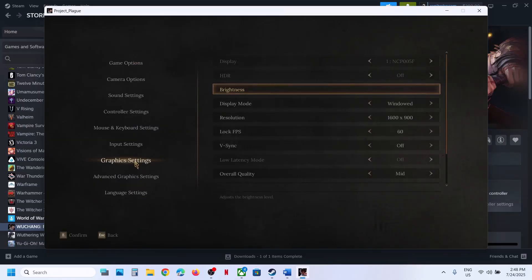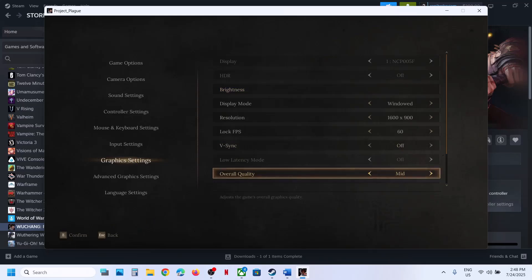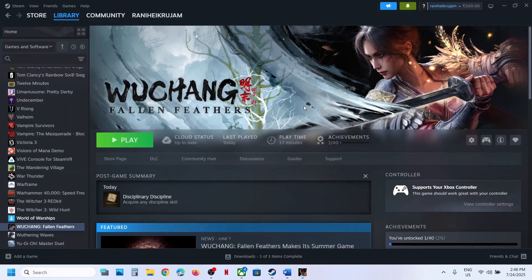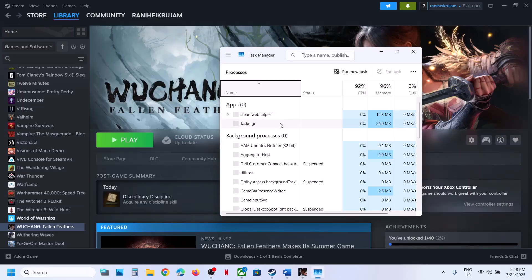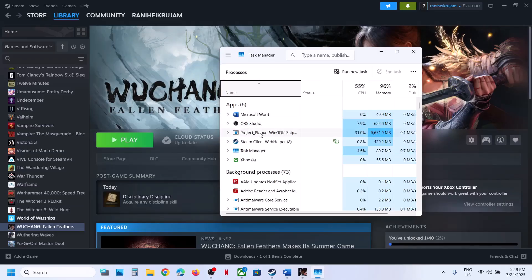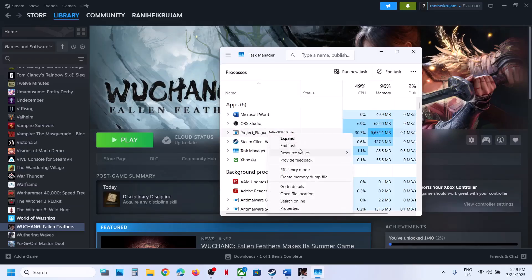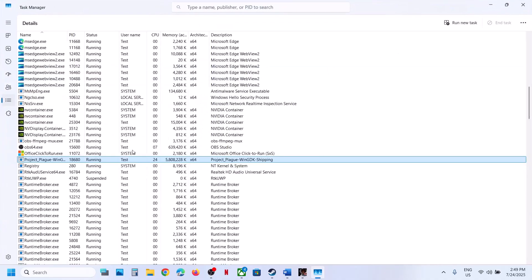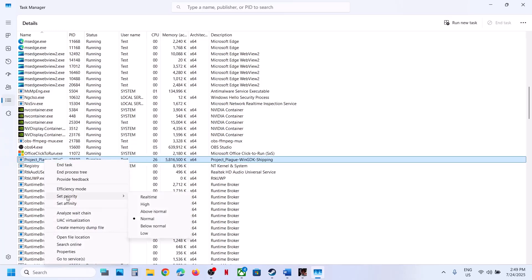Once you launch the game, go to Settings, then go to graphic settings. Before you make any changes, make a right click on the Start menu, then go to Task Manager. You will see the game exe file. Make a right click on the game exe file, then click on 'Go to Details.' Once you're on the Details tab, you will see the game.